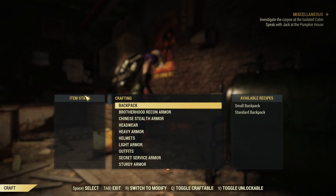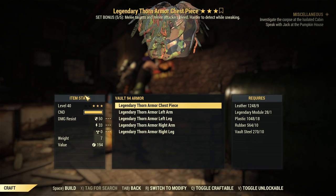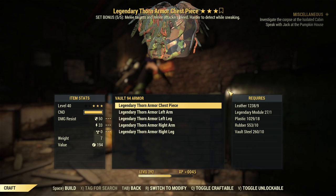Now we go into the armor workbench, scroll down, and there it is — Vault 94 armor. We have all the pieces. As you can see, one legendary module and 10 vault steel are required per piece. I managed to get 270 vault steel, which means I was shopping at the vendor 54 times. I was buying vault steel every time I played on this character rather than doing 54 server hops in a row. Don't forget you need to choose level 50 here — it's tricky because they allow you to craft level 40 for some reason.